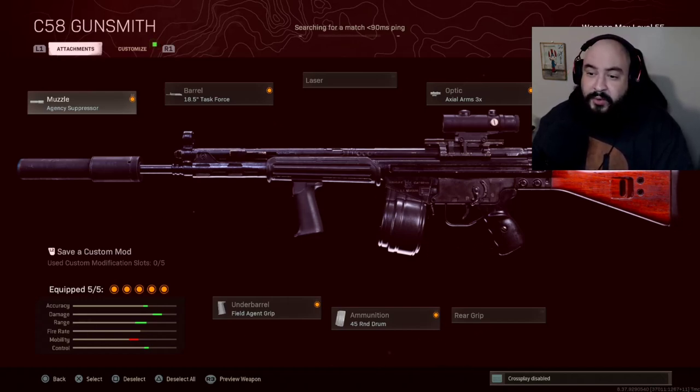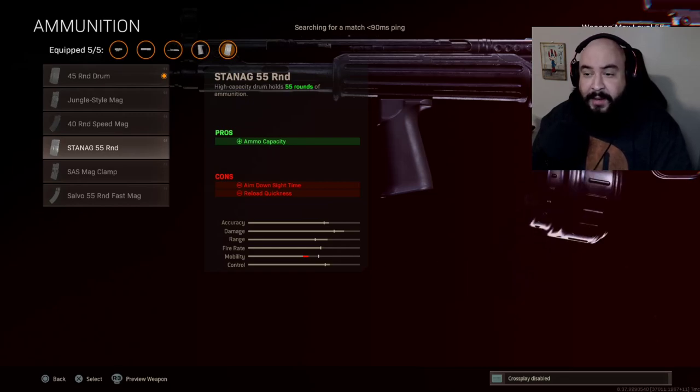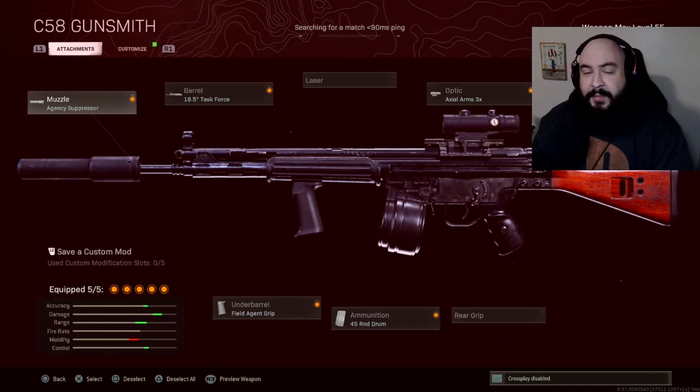These are the meta attachments everyone is rocking with the C58 for long range: Agency Suppressor, 18.5 Task Force barrel, Axle Arms, 45-round mag. I'd rather use the 45 over the 55 for two reasons: one, this weapon has a very slow fire rate but hits hard — it's top five; and two, a smaller mag makes finding values a lot easier and gives better results. Salvo fast mag or Field Agent Grip rounds out the meta.